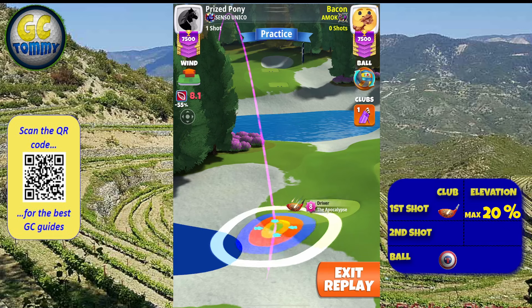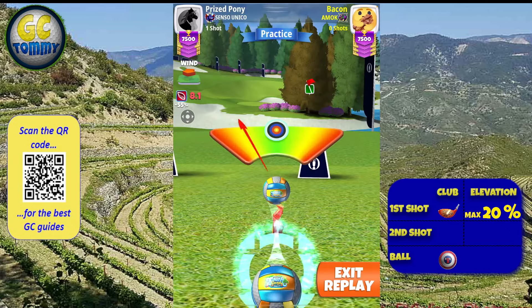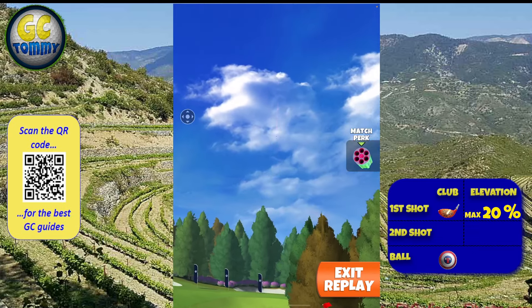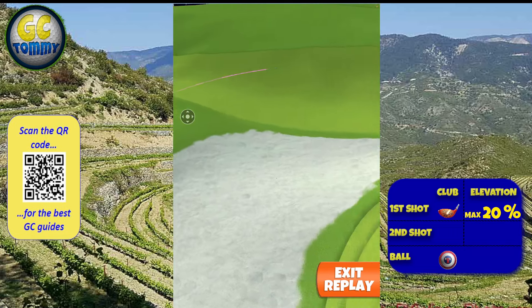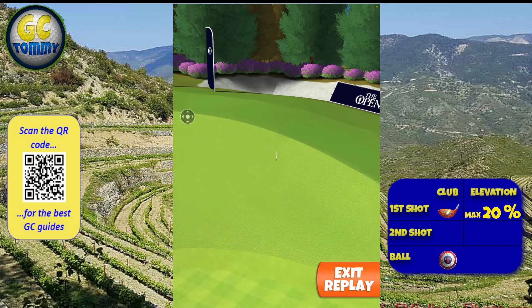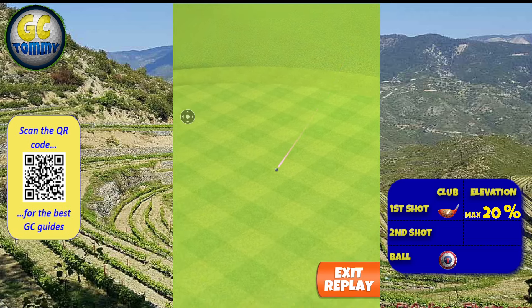The blue wind angle on this hole is going to try to force the ball to land on the far-away left of the fringe. For those that have been playing this hole before, landing on the fringe or landing on the faraway with the second bounce is going to make the shot look completely different. So we do want to clip the fringe up the bank to fall down, and you can see here we are playing with Apocalypse.